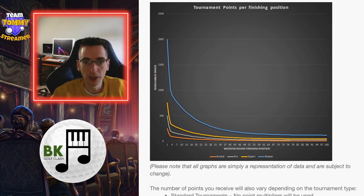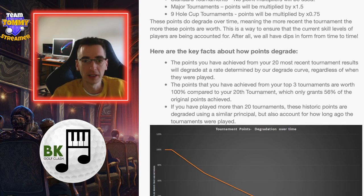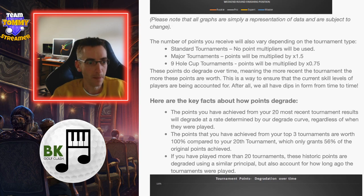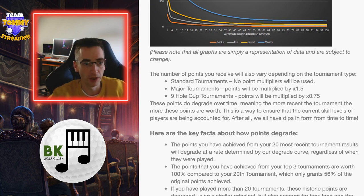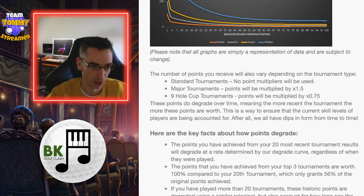Also, the number of points you receive will vary depending on the tournament type. Standard tournaments it's going to be that base graph. Major is going to be 1.5 times the amount, so a win in master in a major will be 3,000. But in minis, it's going to be multiplied by 0.75 — i.e., it's going to be a reduction for minis.